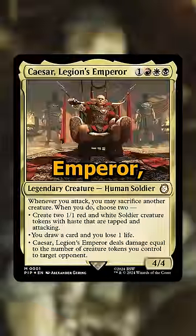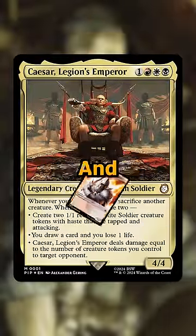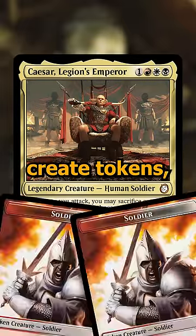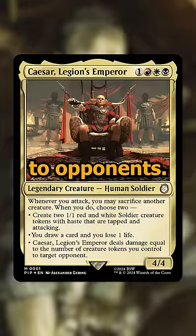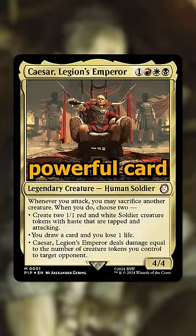Next up we have Caesar, Legion's Emperor, a 4-cost Mardu 4/4 that whenever you attack you get to sacrifice another creature, and when you do you get to choose two of the following: you can create tokens, draw cards, or deal damage to opponents. This is a win con, token creator, and card draw spell all in one, so it's a pretty powerful card in the command zone.